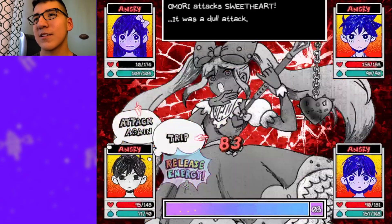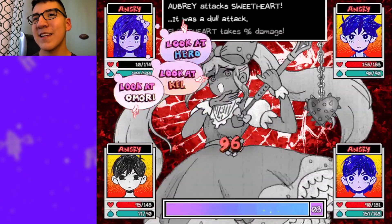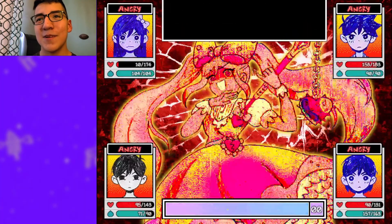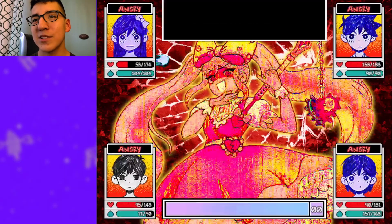You can also do this — when Hero goes, you can heal with Hero. So if someone's low on health and you have no items, you call on Hero and then you get extra health. That's pretty useful.